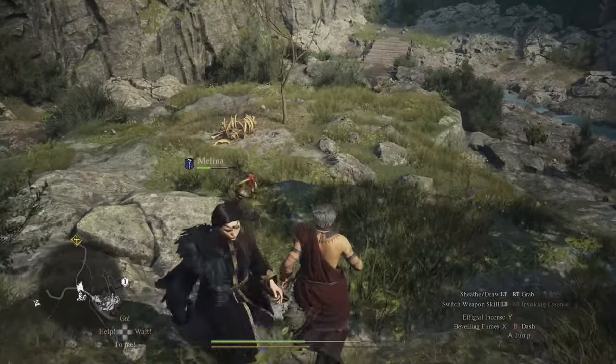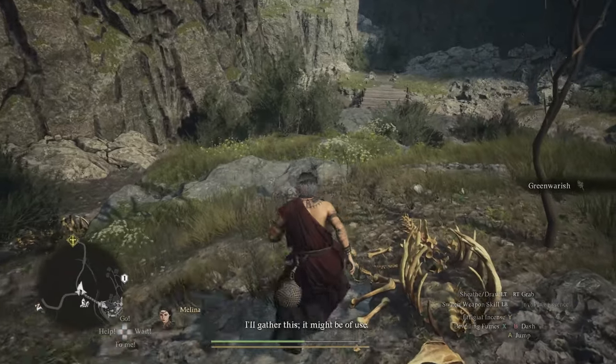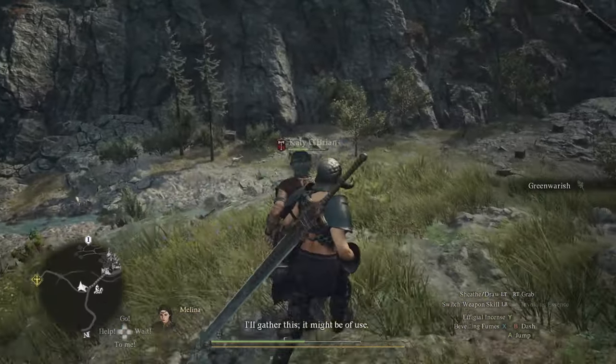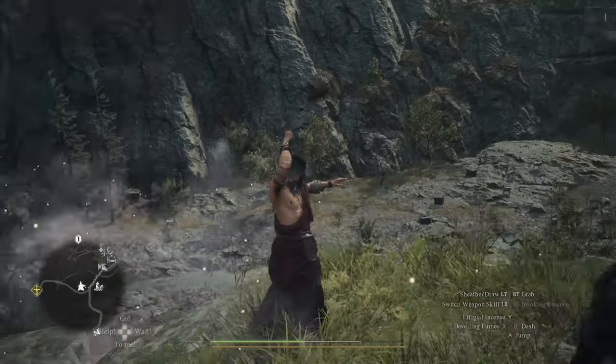Hey everyone, welcome to a quick guide on how to get the Trickster vocation in Dragon's Dogma 2. In addition to this, we'll also be picking up the scroll or tome — the Urge's Rite — which unlocks the maester's weapon skill called Dragon's Delusion.